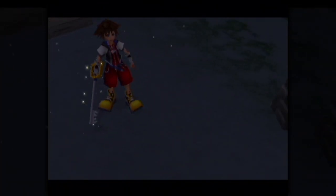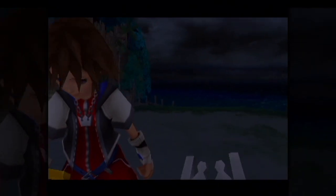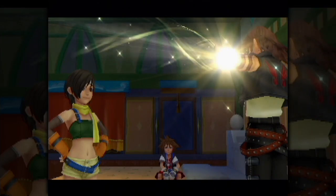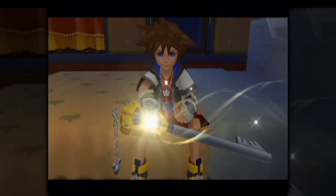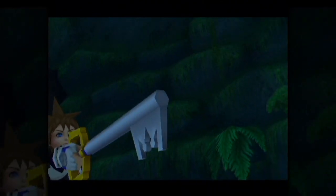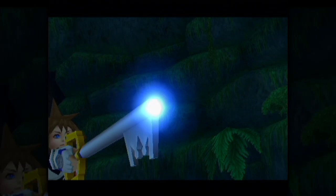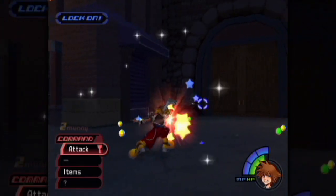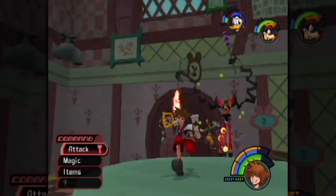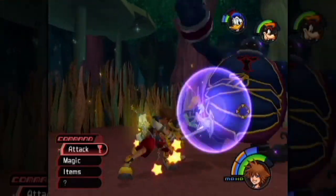Behind every locked door is a world of unforeseen adventure, a tenet personified in the Keyblade, the weapon of choice in Kingdom Hearts. Wielding a Keyblade is not for the weak of heart, as evidenced by the original Kingdom Key — a weapon intended for Riku but instead bestowed to Sora when the former succumbed to darkness. The Kingdom Key is distinguishable by its silver blade, crown-shaped teeth, hilt bow, and Mickey token keychain. Though they may just look like snazzy accessories, each unique keychain serves a purpose: it is through each chain that the blade's true power is harnessed. If you don't think the Kingdom Key deserves its ranking, you must be heartless.